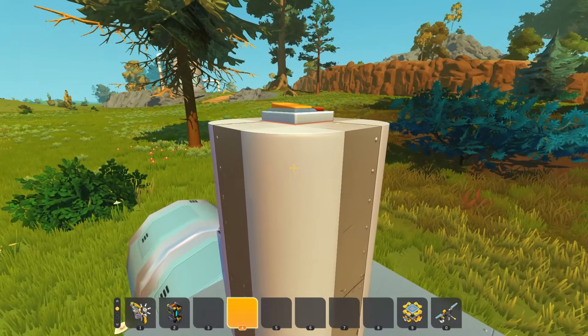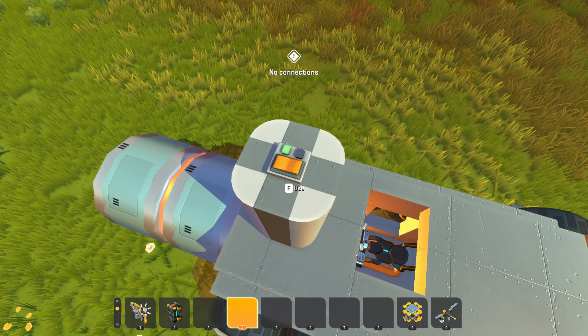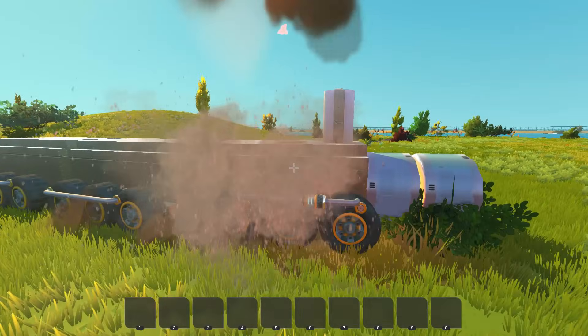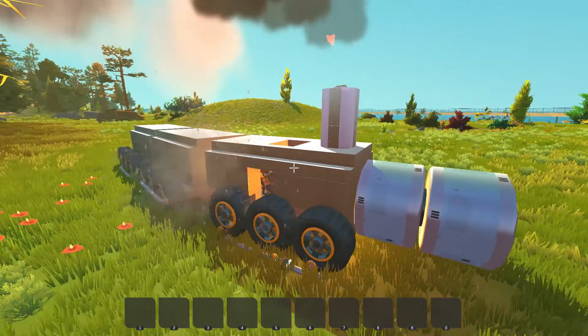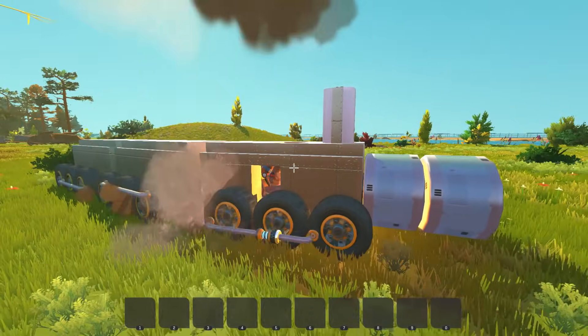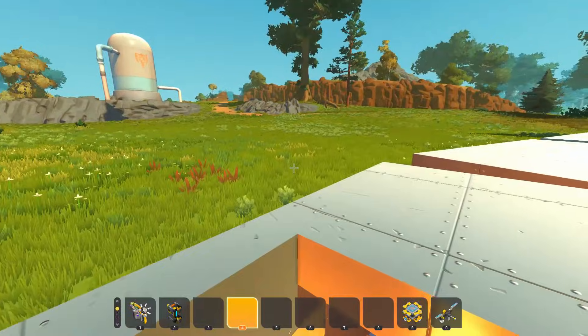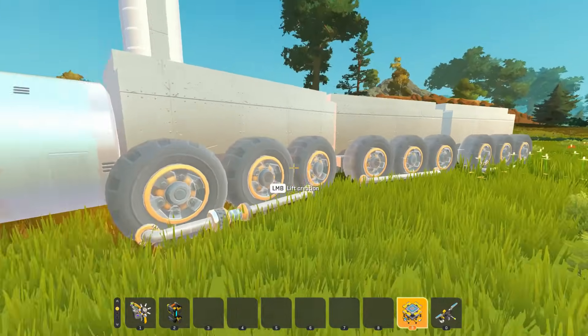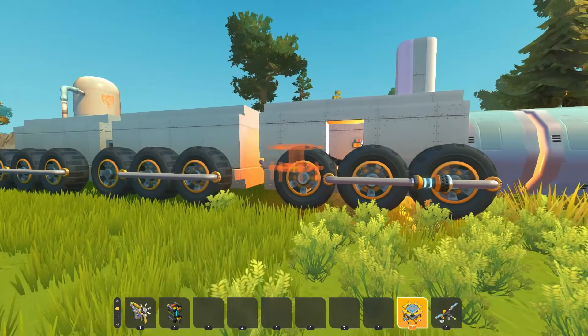I noticed there was a switch up here on the stack — no connections though. There might be a few problems with the wheels here, I mean, we're moving but it's a little violent. So that is the steam train with suspiciously not steam-looking stuff coming out of it.